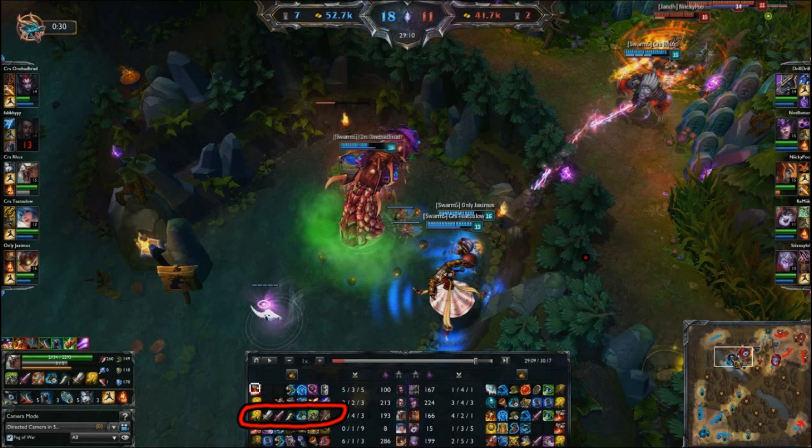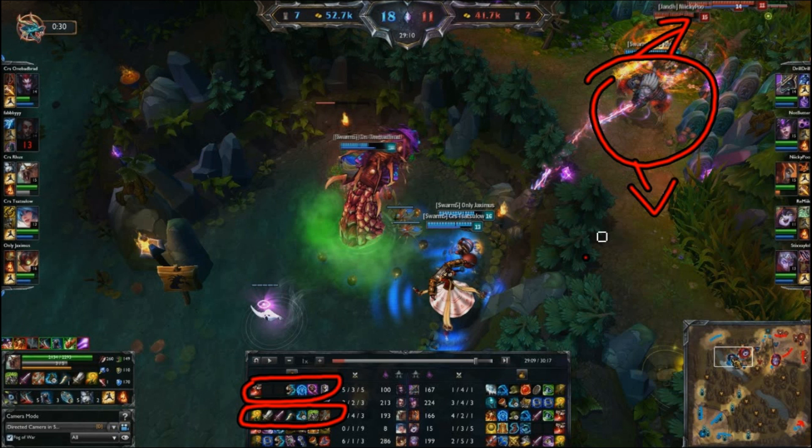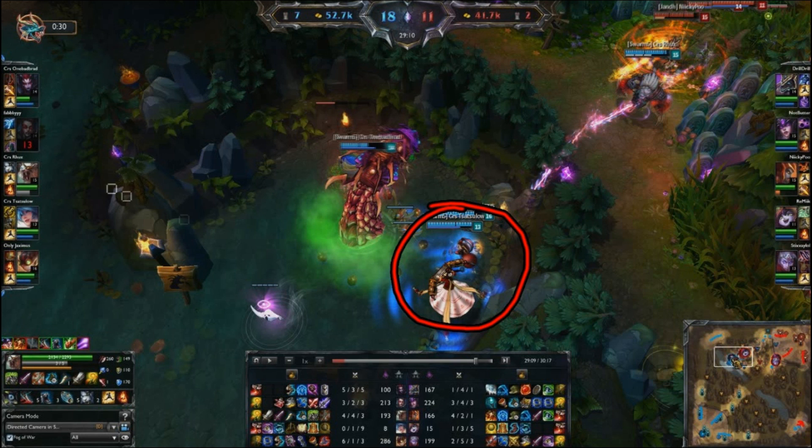Taking another look at the items, Rengar is probably the tankiest person on the team other than potentially the Elise. This is probably why he was chosen to be outside of the Baron pit to try and stall the red team from making much further progress to the area. Since he's not only able to tank quite a bit of damage, but with the Hydra, he's also able to dish out pretty good damage as well. So his whole purpose in this 4v5 Baron scenario is to try and make the enemy team get to the Baron pit as slow as possible. Also, the Elise has to be in the Baron pit since she is the jungler and she does have the smite, very important to make sure that the Baron kill is secured.